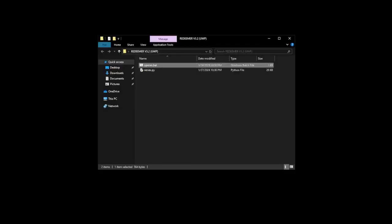The first step is to download the Redeemer V3 from the link in the description. After you extract it, open the Redeemer. You'll find opener.bat and server.py. Run the opener.bat file, and when all the requirements are installed, you can close it.